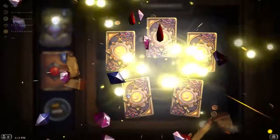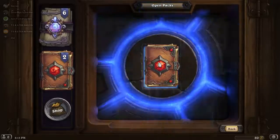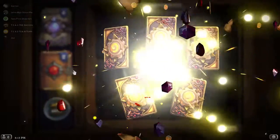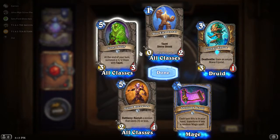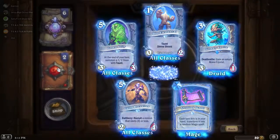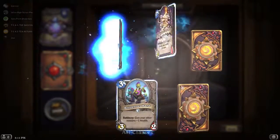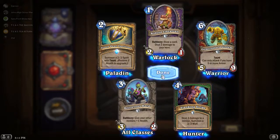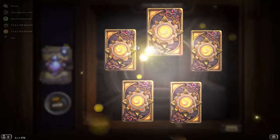We actually got a lot of Epics, so I'd say we're above average right now in terms of pulls. As I suspected, Kobolds would likely be the most fruitful — statistically we're getting closer to the 30-pack limit, and Kobolds historically has been lucky for me. Final Kobolds pack — nothing amazing.